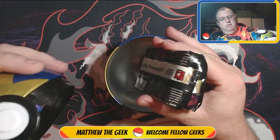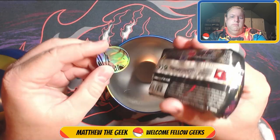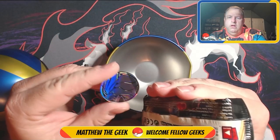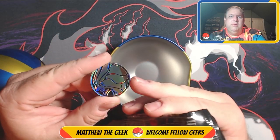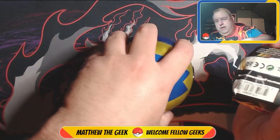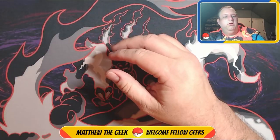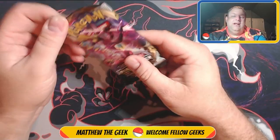All the balls should come with a coin. Look at the coin — it's got a split right there, I don't know what that's about. Put the coin right over there, get rid of the ball, and let's see what cards we have.